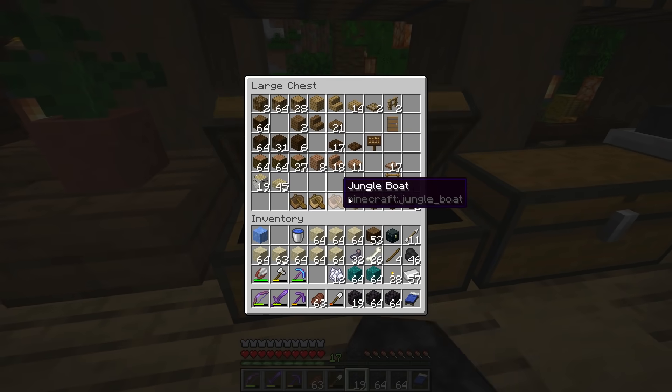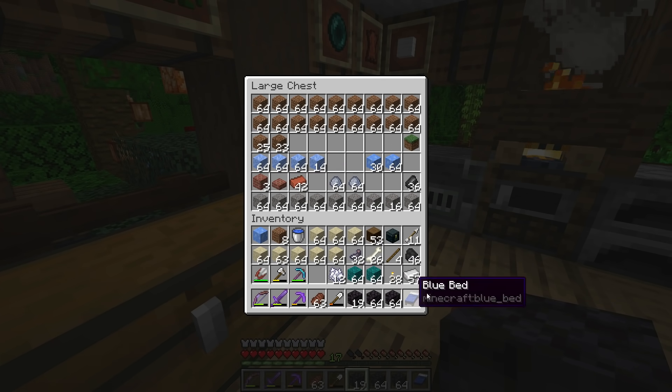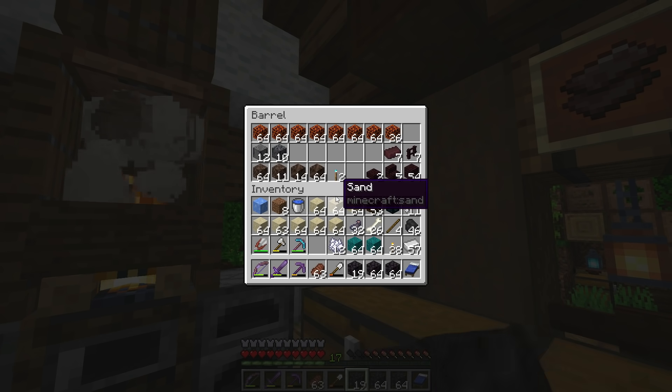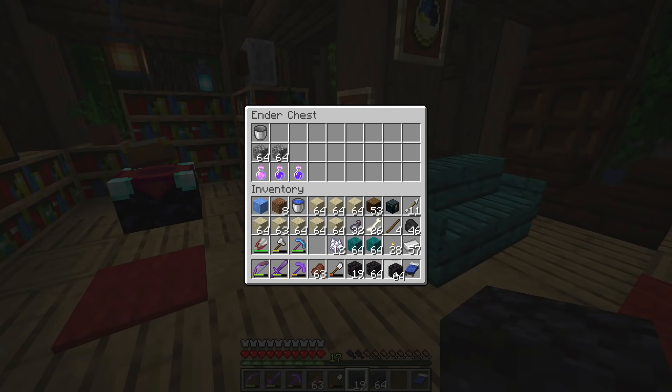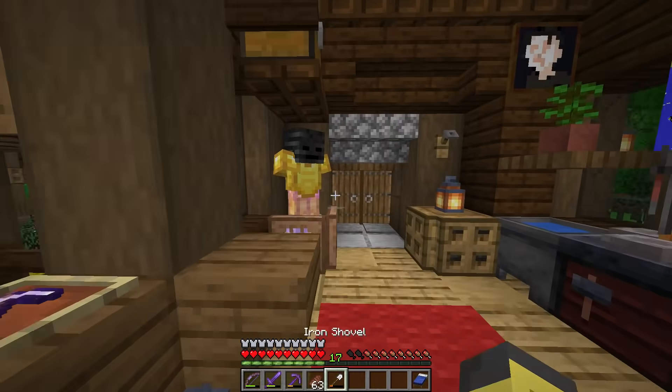We'll bring some bone meal, I'll have to go get the flowers, and I'll need a little bit of dirt to plant things. In terms of supplies that might be almost just about it. I really need shulker boxes - we should solve that problem soon. For now we can go ahead and just use the ender chest.